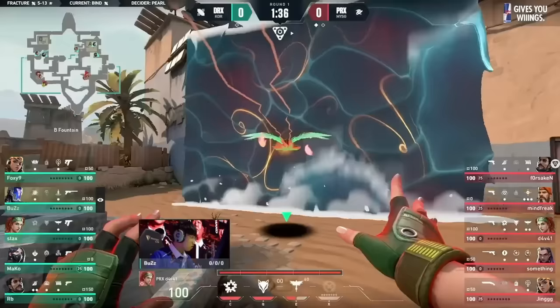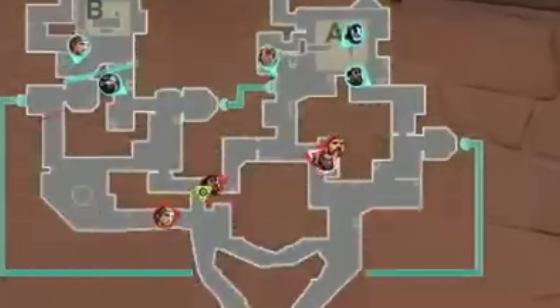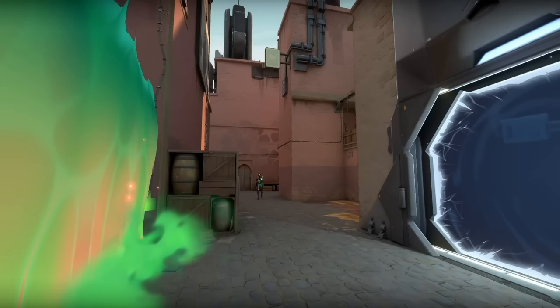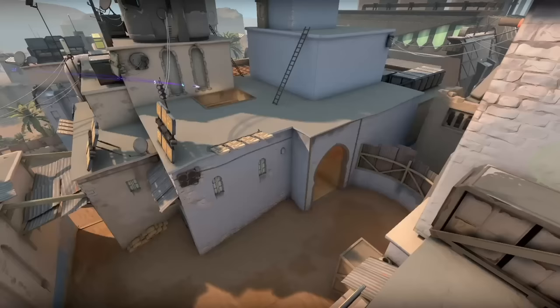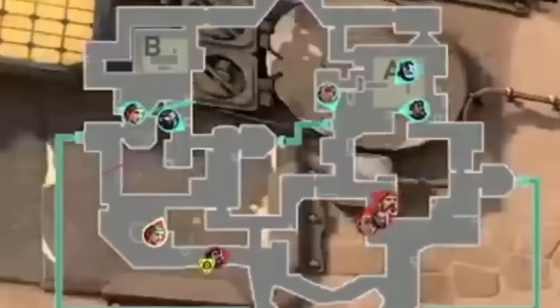Paper Rex start their aggressive pistol strat in a 2-3 setup. Their plan is to create pressure long with a Cascade to deny information, and a Skybird flying right past it, then heading back to short for a pistol push. DRX are in their own 2-3 setup running KO, who's awesome at snuffing out the Viper lurk since his knife can reach so deep into short. On attack, he's great at taking long, Hookah, and showers control with some dirty lineups — definitely an underrated pick on this map.